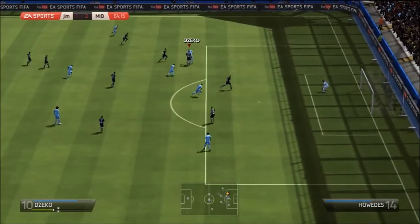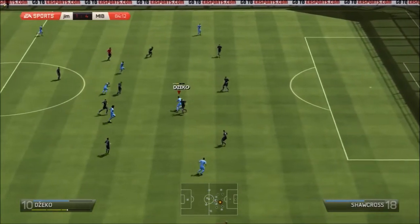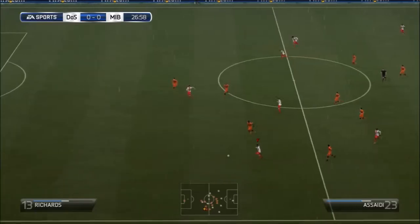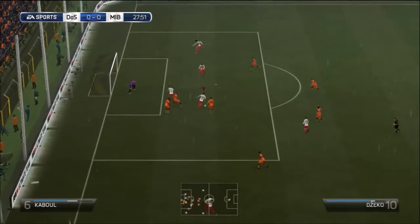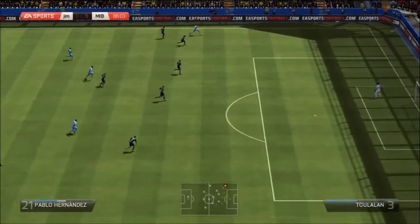You can see him beating defenders with those 3-star skill moves — I was mostly using the ball roll or the roulette just to get free and get past defenders. Not having 4-star skill moves did make it a little tricky at times, but that's how you work around it. Here you can see the ball roll, getting away from the defender, giving him a shimmy to find his way in on goal.